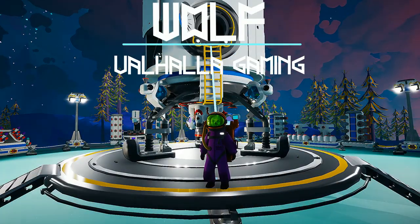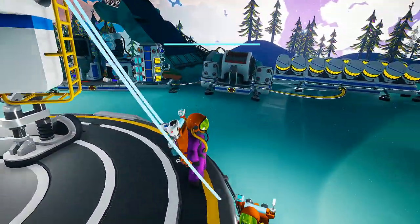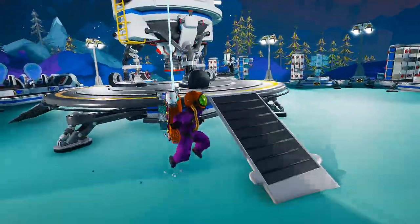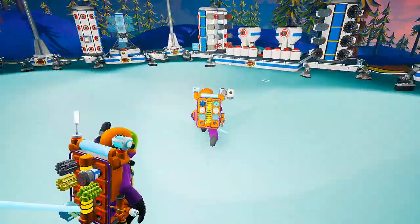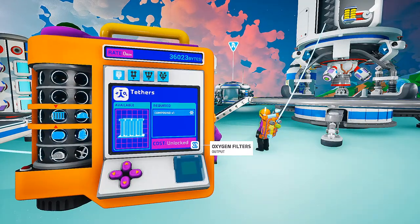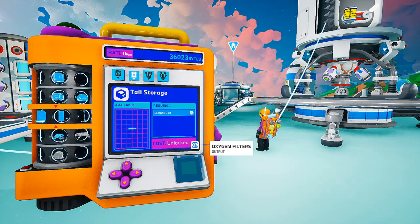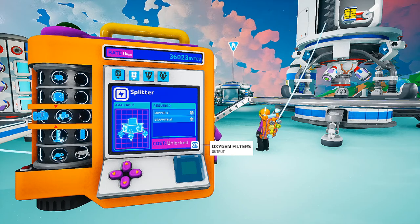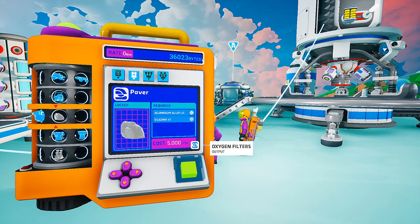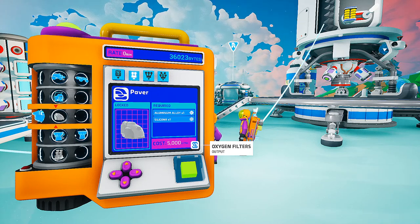Hey guys, it's Wolf of Valhalla Gaming and we're back in Astroneer. With Raven! Kind of gave her away because she was late on her intro. Well, I had to run over, I was a little too far away. Today we're going to be looking at some of the updates. It's the spooky — you can see we have our suits on, we're both spooky. Purple and orange with skull heads. We have 36,000 bytes of data too, by the way.